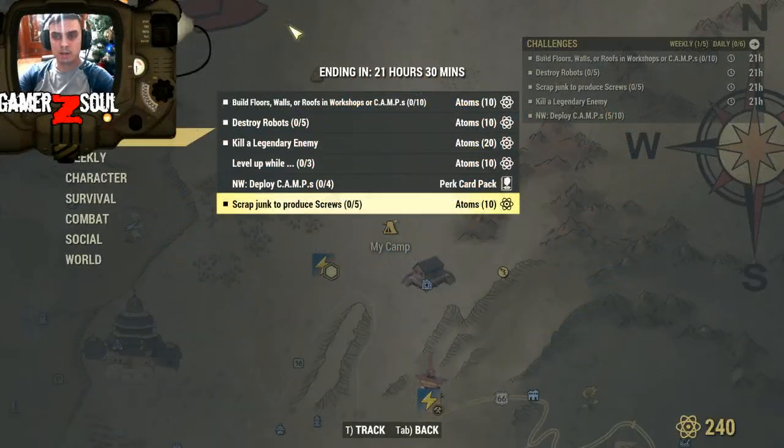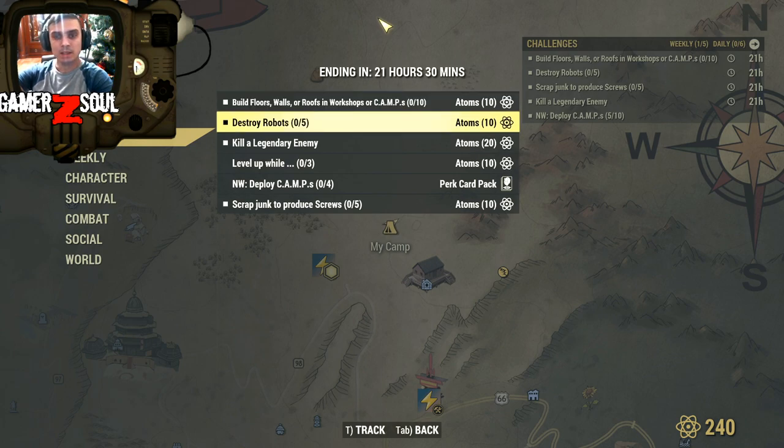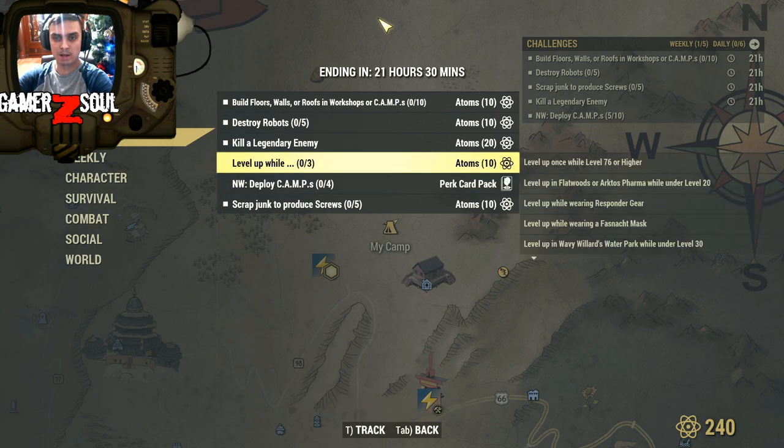Let's see what we've got in our menu today for the dailies. Build walls and roofs in the workshop or camp — that's very doable, very easy. I'm gonna do that in a workshop. There's a lot of scrapping to do. Then kill five robots — also very doable. Kill legendary enemies — no problem. And scrap junk to produce screws, like typing machines, fans, etc.